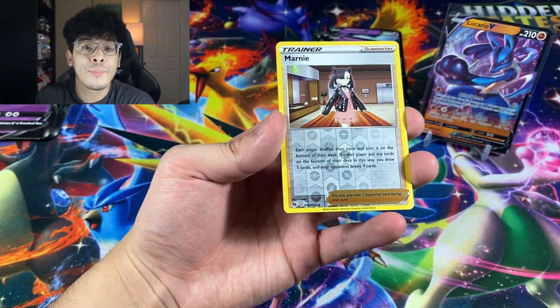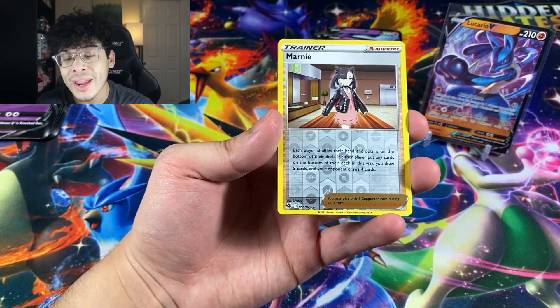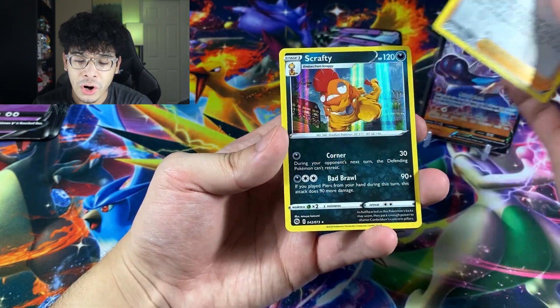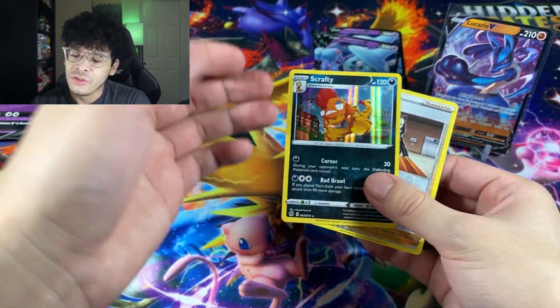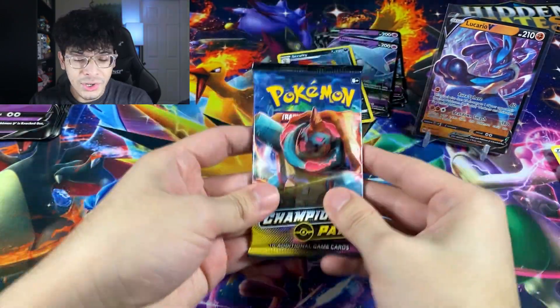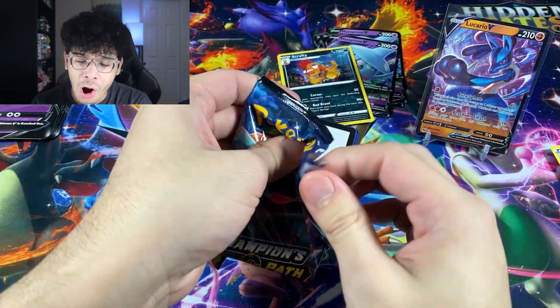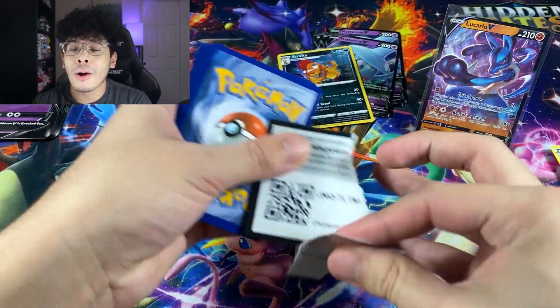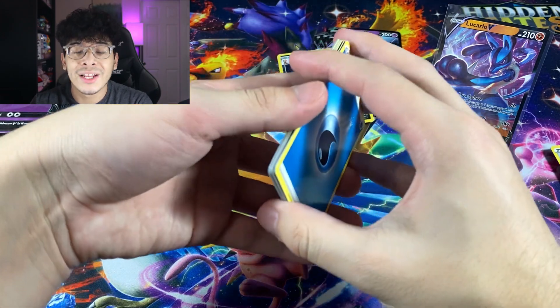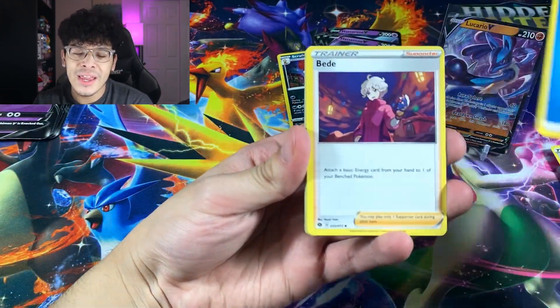We got a Marnie reverse. I really wish I pulled that earlier before I traded for a Marnie reverse, but we finally got one, and we have the Scrafty holographic. Let's keep it going. We got the Lucario, the Scrafty. Our main objective is looking for that Charizard — Charizard VMAX, where are you?